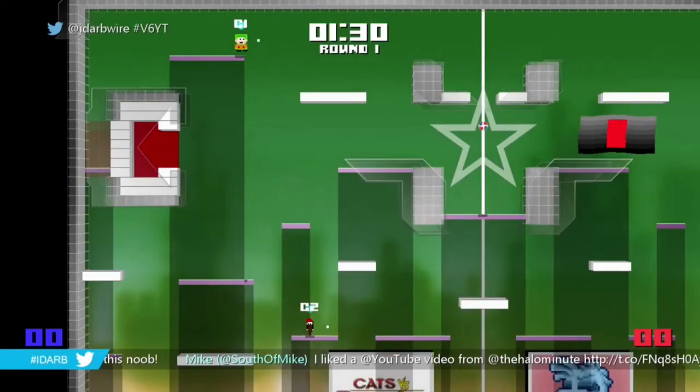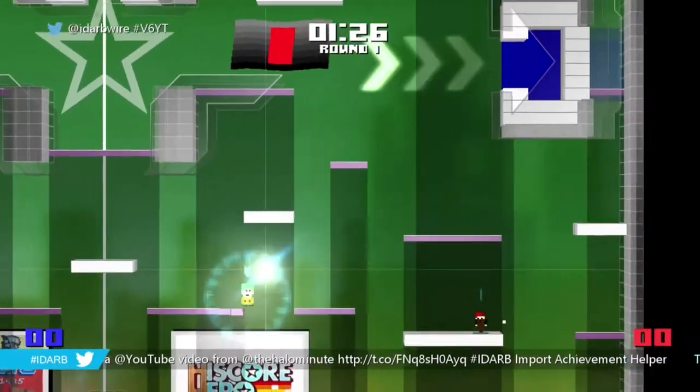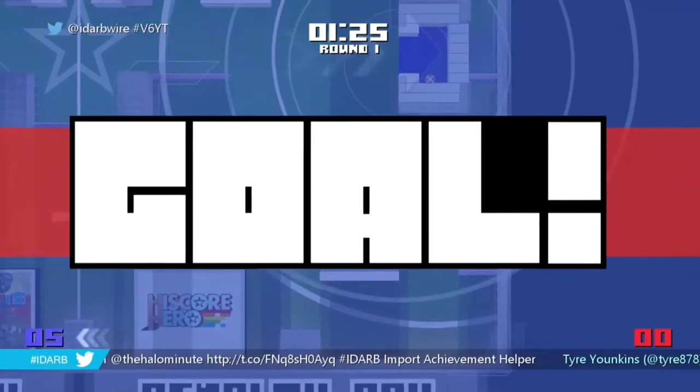First up, a 5 or 10 point shot. Right from the get-go, grab the ball, drop down to the lower platform. Aim upper right, stand to the edge of the platform, upper right, and it goes right in the goal. If you can hit the corner, you get a 10 point shot.